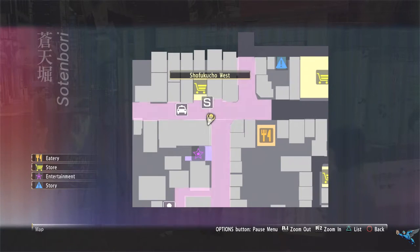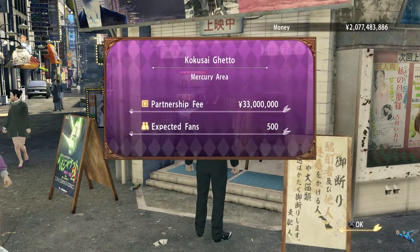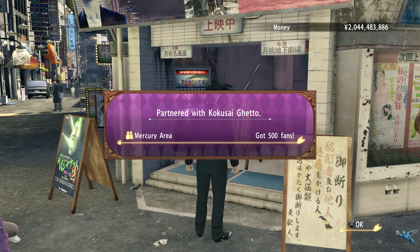The first area you can get is right by the convenience store in Shifuku West. It'll set you back 33 million and will increase your fans in the area by 500. This is the most expensive partnership in the area.